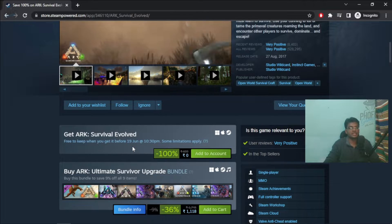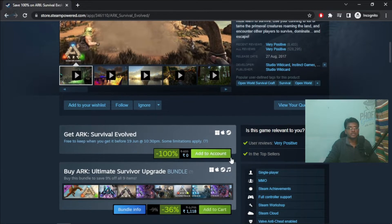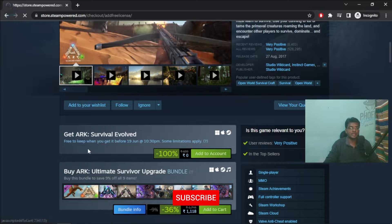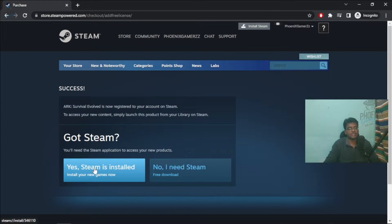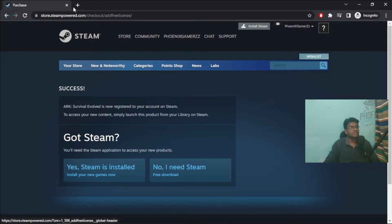The game is free. Add to account — you can use the 'Add to Account' button. Let's add it via the Steam client. You can get Steam installed and use the game to install and play.